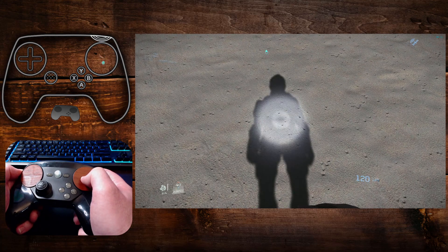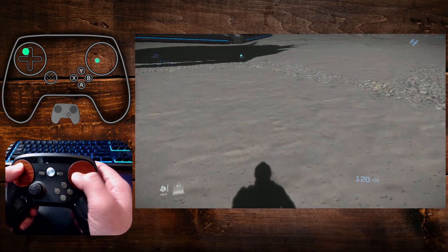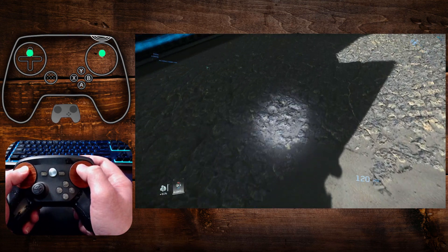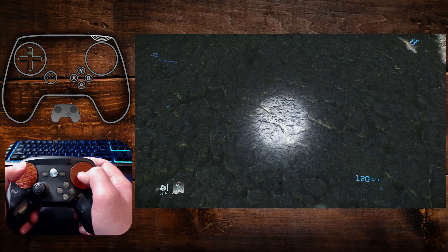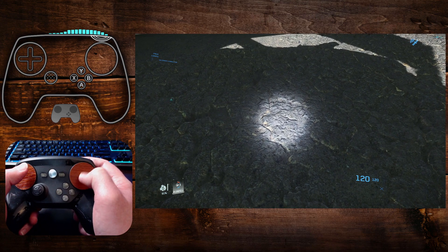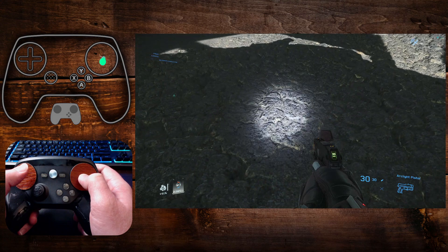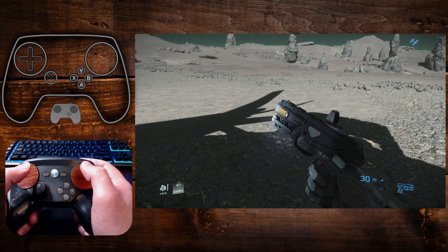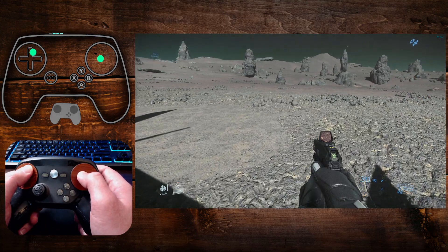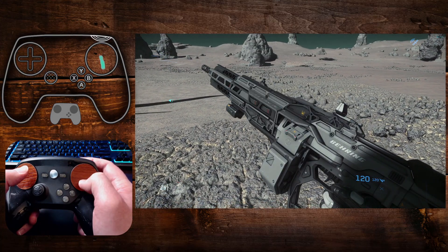Down is my flashlight, which feels really nice and natural while I'm running around in the game. I look down, I flick on my light. Flick down, turn it off. I was debating having it be a flick up for the light switch and down to turn it off, but then I would lose my up action, which is inspect my gun. So I flick up, and then I'm inspecting it. Flick back down, turn the light off.